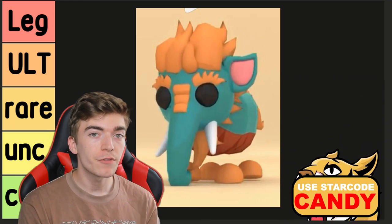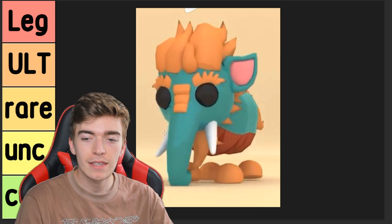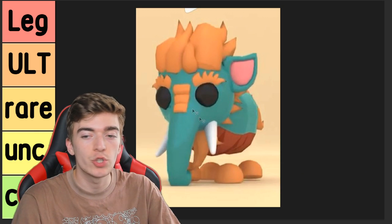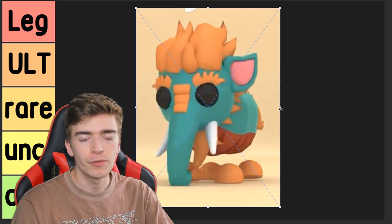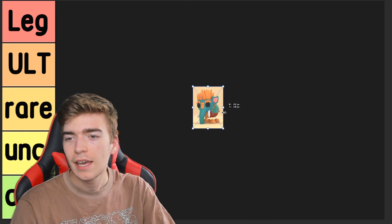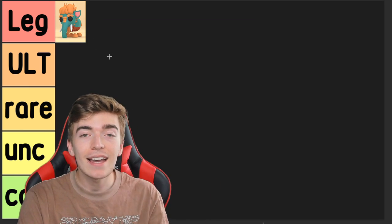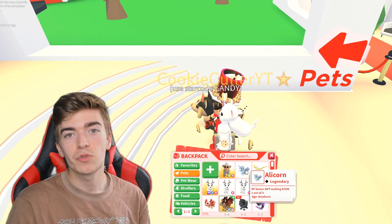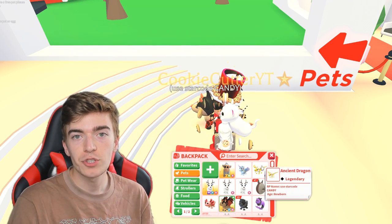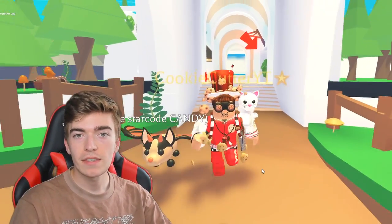The Baku is one of the first legendaries officially announced for the Japan Egg. It's a giant blue elephant Japanese mythology creature, and it goes in the legendary section. If you guys remember, we got three legendaries in the most recent egg — an Alicorn, the Ancient Dragon, and a Dragonfly — which might mean we're getting three legendaries in this new update too.